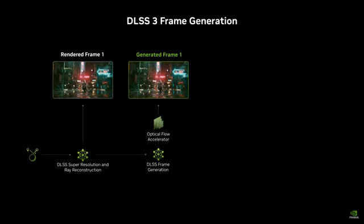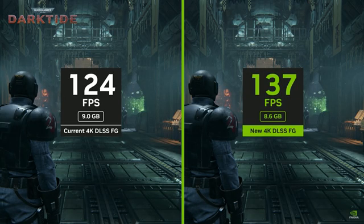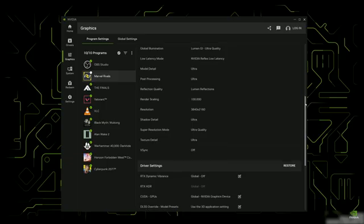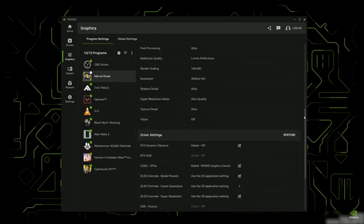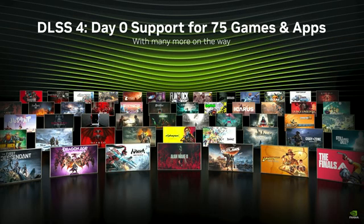The launch of DLSS 3 frame generation was actually pretty cool technology, and they've made improvements to it. DLSS 3 frame generation — what I'll call 1x frame generation — has been updated to generate more frames on the RTX 4000 GPUs and even use less VRAM than before. You can also now enable multi-frame generation through the NVIDIA app for games that already support frame generation, which is really cool.